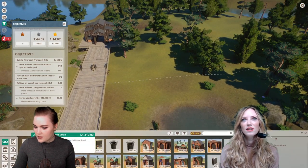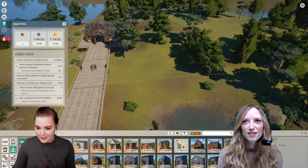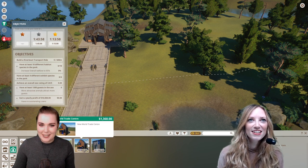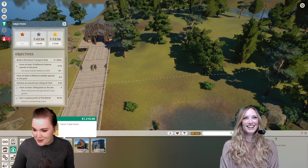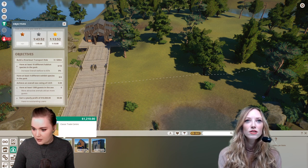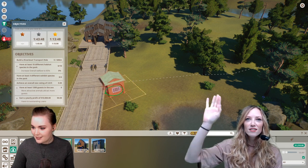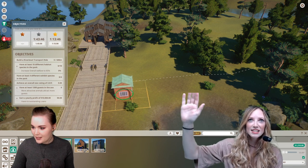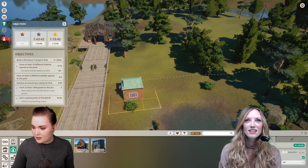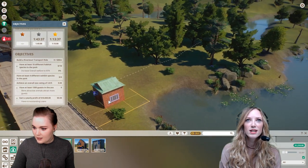So the first thing we need — in order to be able to actually do so many things — I can tell you I really needed to practice this, because otherwise I would be so thrown off. First thing we need is an animal trade centre because that's how we get all of the animals. Here's our animal trade centre.